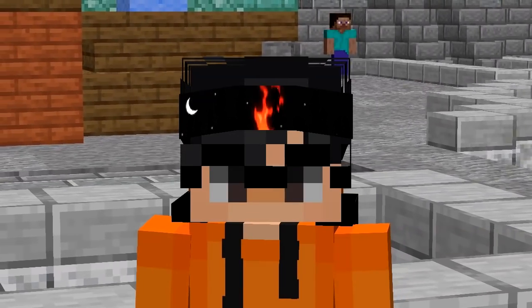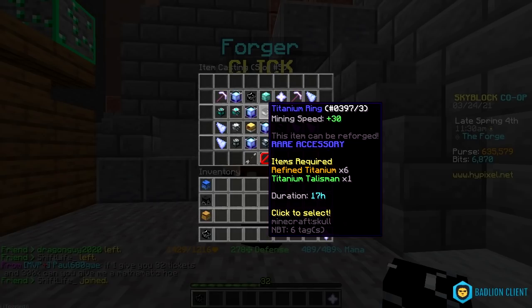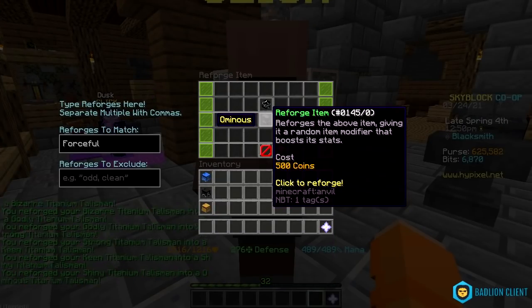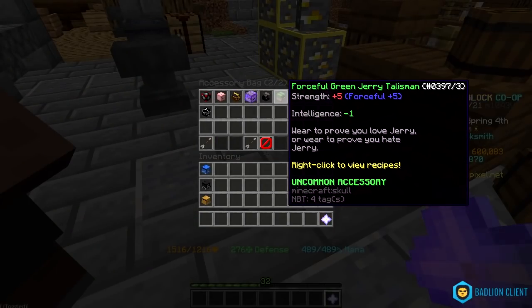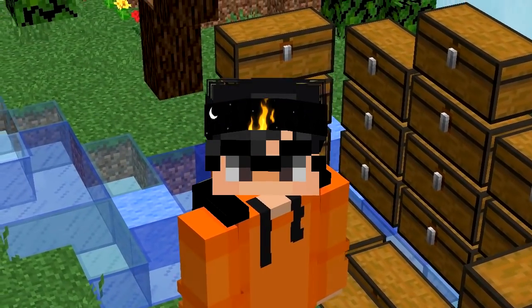I completely forgot, but my titanium talisman is now done so I just have to pick it up. The next upgrade is gonna require six refined titanium which is around 3.4 mil, so I can't really afford that now. So it's time to reforge it. By the way, it was already forceful so I skipped it. Was the very slight stat boost worth it? I don't know — I just farmed.